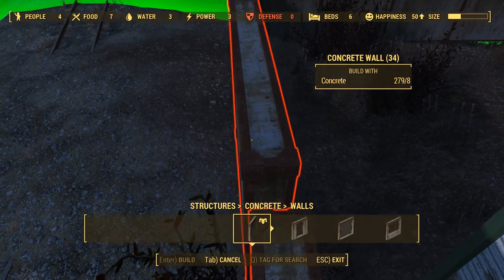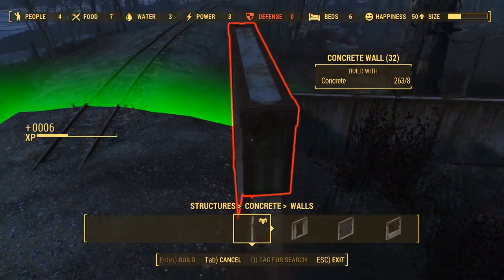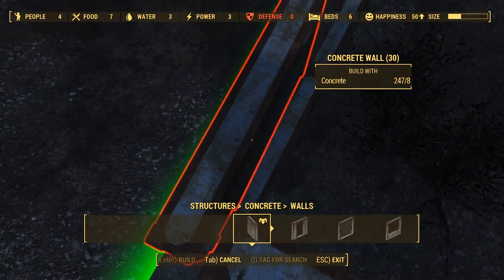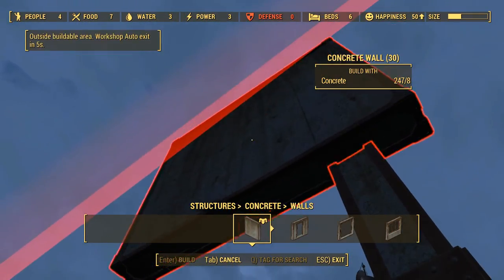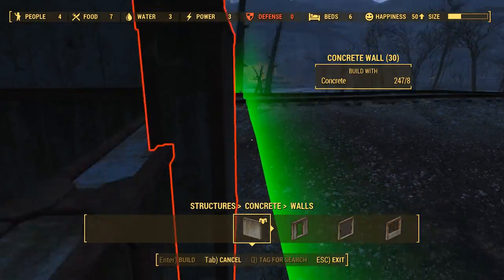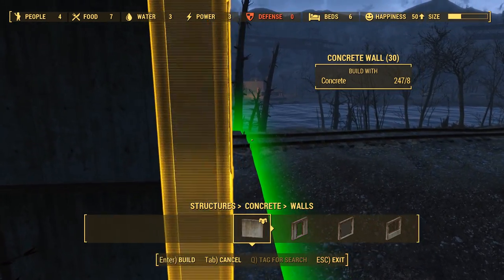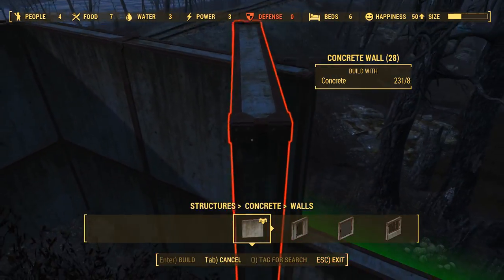Let me actually work on the next layer of walls — that's what I should focus on. I just want to get this walled off so nothing can come through, and then start worrying about where I'm going to put my turrets. I have to hope we don't have any attacks that spawn within the settlement — I've seen that with Sanctuary. That's what I've always been concerned about when it comes to walls.